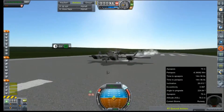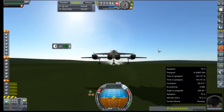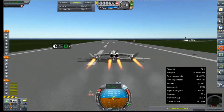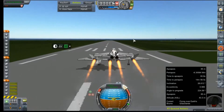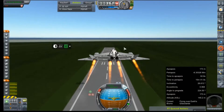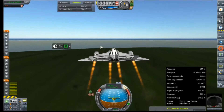And as usual, we are starting out knee-deep inside the runway — that's a fun little glitch. Anyway, we are trying to satisfy a contract to get to 160 kilometers altitude with an X-plane.